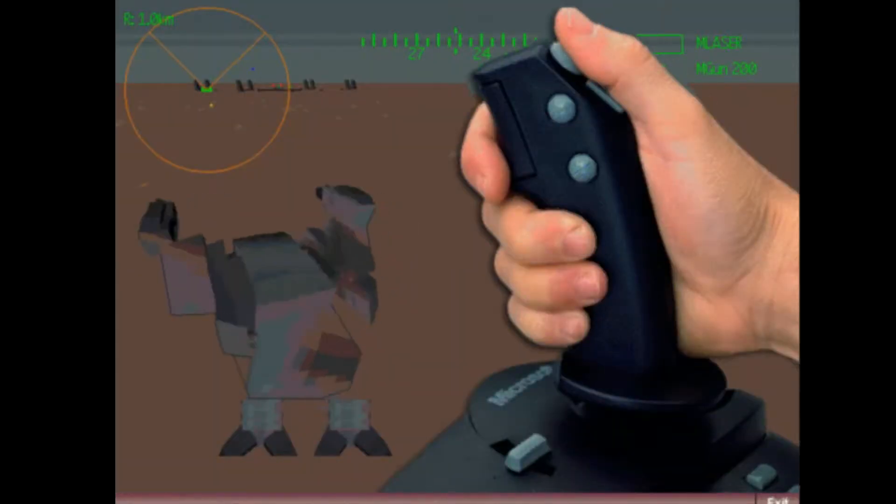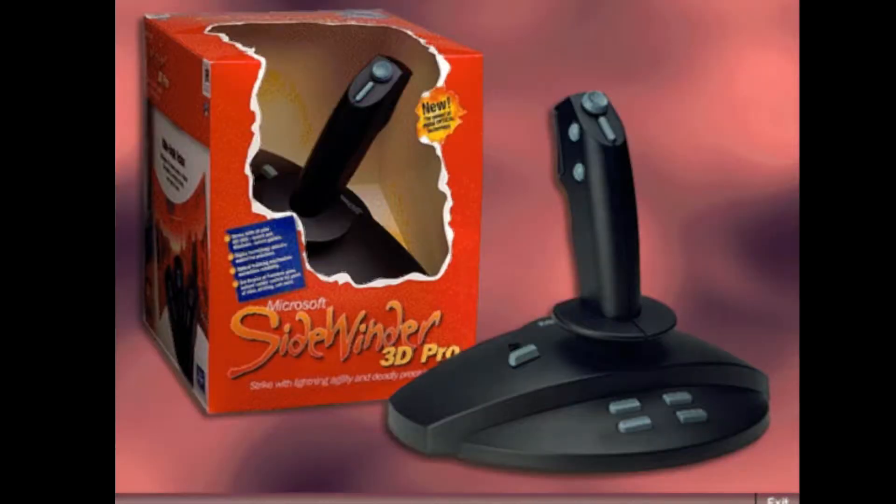And check out this rotating handle — it's awesome maneuverability. If you want the newest, hippest technology, you want the Sidewinder 3D Pro.